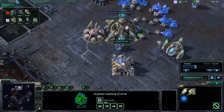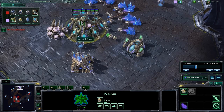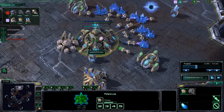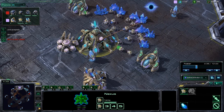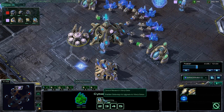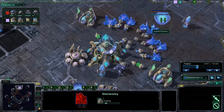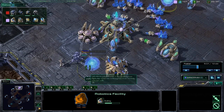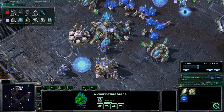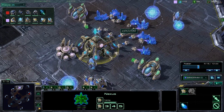The reason we can support a 3-gate rather than the normal 2-gate robo build is because we've been spending all of our Chrono Boost exclusively on the Nexus — no Chrono Boost going on the warp gate research. That's a huge boon to our economy, allowing us to support that additional third gateway. If you had been spending your Chrono Boost on warp gate research, you probably wouldn't be able to support that third gateway and would have to settle for a 2-gate robotics build instead.